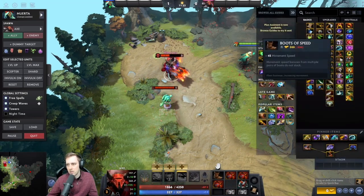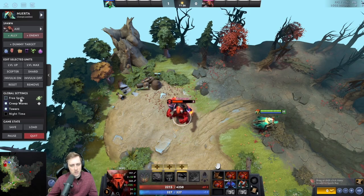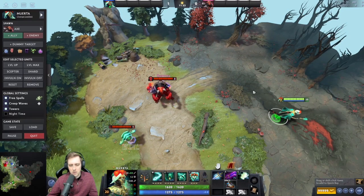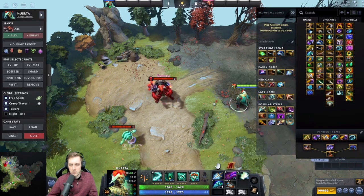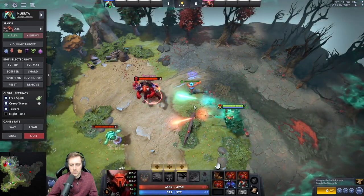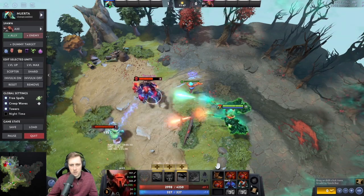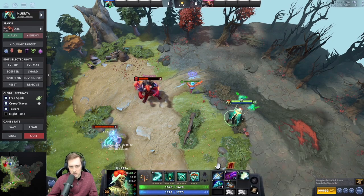If you want to beat her and she has vision of you, you literally just have to use Glimmer Cape and she will not kill you during her ultimate. If I have a sentry down, for example, and I do this — 70% magic resistance. Literally all you have to do is use Glimmer Cape when she's killing you and you have 70% magic resistance.